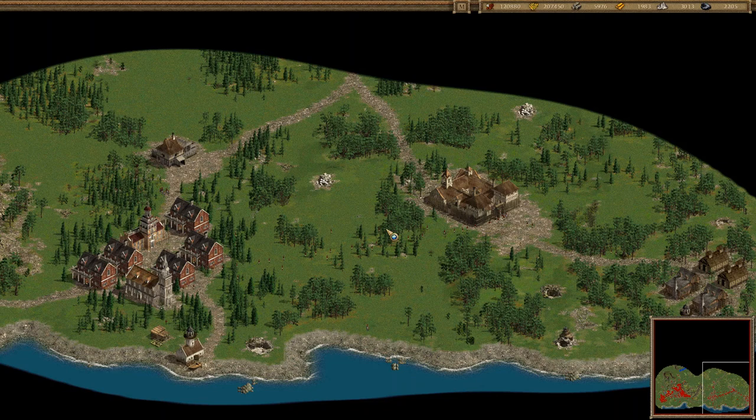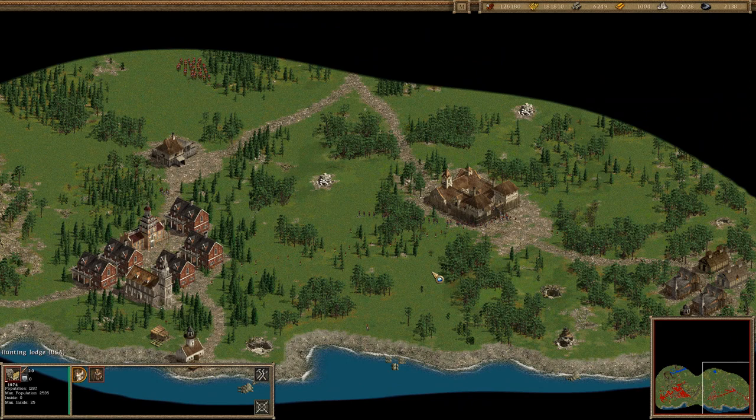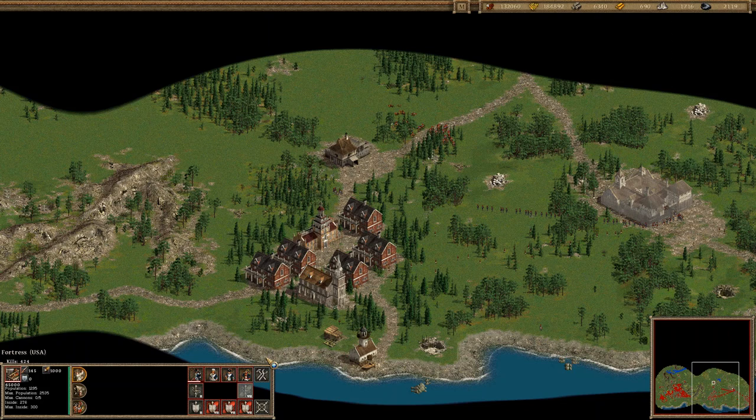Almost 300 guys inside the fortress. Wood and food okay. We do have enough resources for a hunting lodge — oh, no we don't. Actually, I can destroy this and it should be enough.